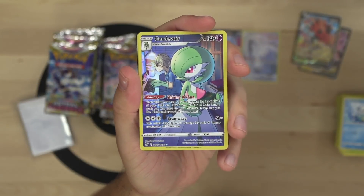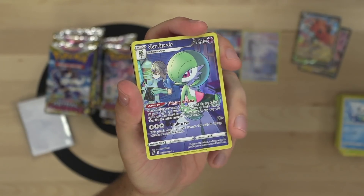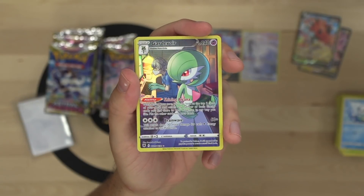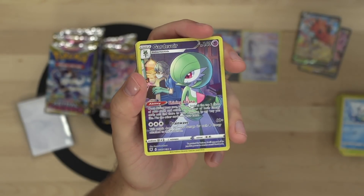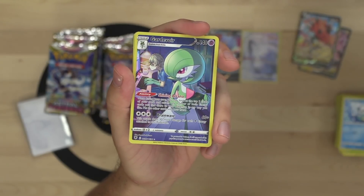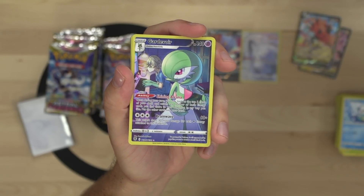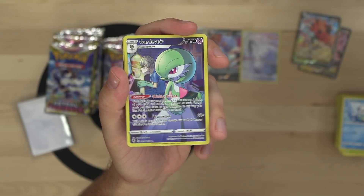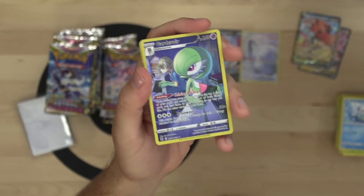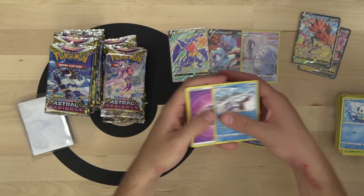Gardevoir character rare - that is a beautiful card, perfect for my gym leader challenge deck. Gardevoir's Shining Arcana ability is great for drawing cards and accelerating psychic energy, and Brainwave can do 150 damage for 3 psychic energy - great damage output for GLC formats. Unfortunately not playable in standard, but a beautiful card with a very nice home in GLC.